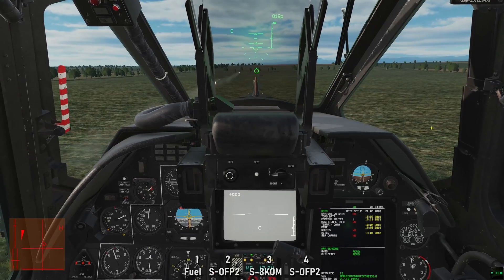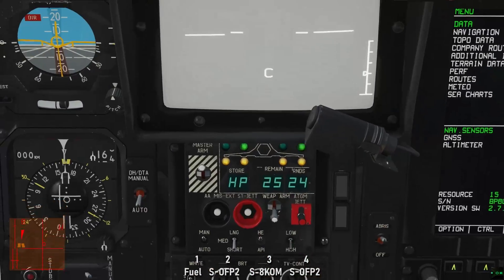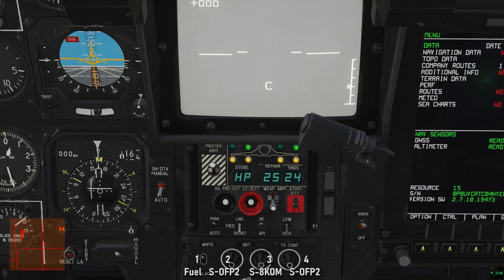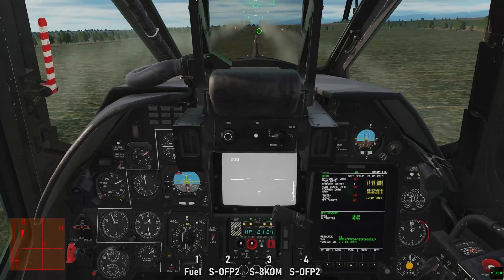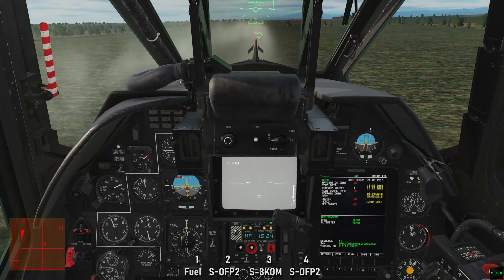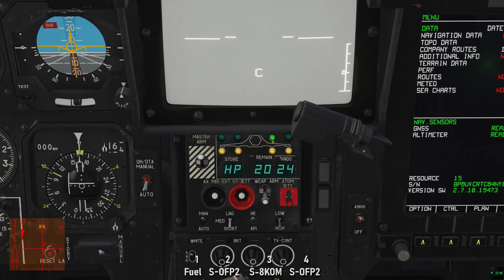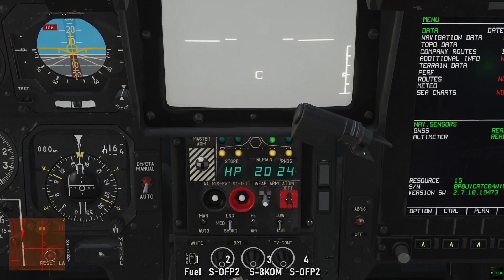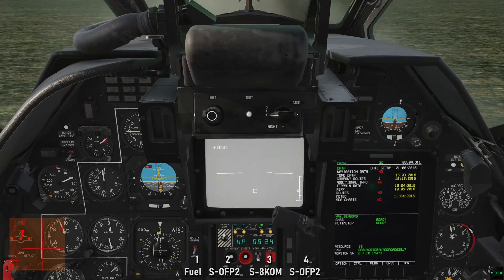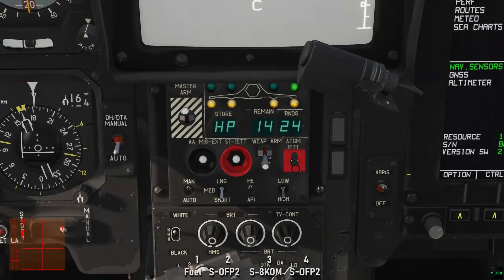Say I have fired off some rockets from station 2 first, emptied it out a bit. Now selecting all pylons will still select OFPs on stations 2 and 4. When station 2 runs out, if I select all pylons again or only inner pylons, it will evaluate from the left, skip the empty pod in station 2, find station 3 is next in line, and fire only the S8KOMs. Once those are depleted, then all selection will find station 4's OFP2s.